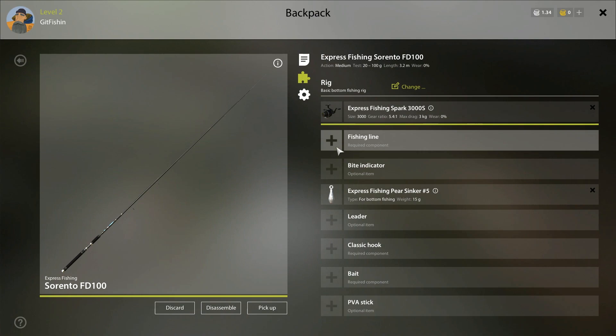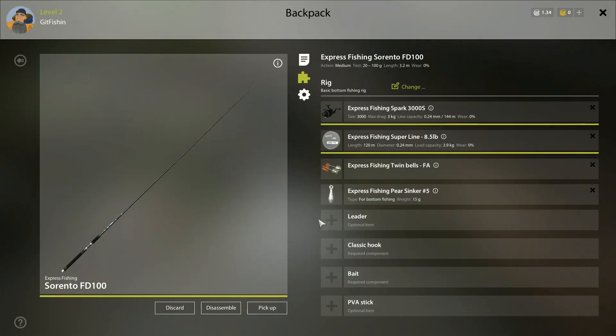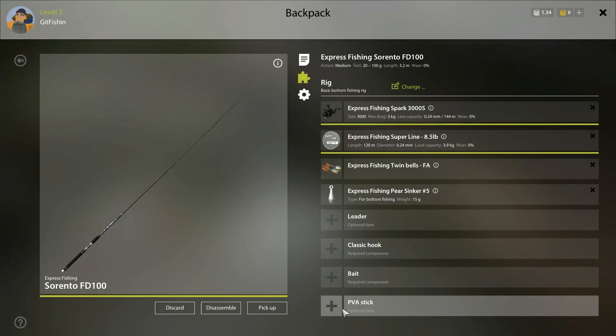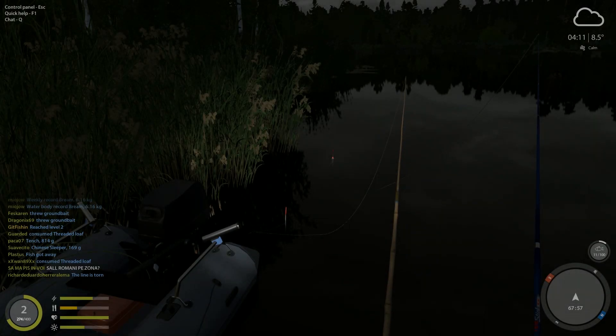What you want to focus on is the big fish, like tench and stuff. This is a basic feeder setup. Once you get your little basic reels and stuff, throw some decent line on there. Get a cheap bail, get a cheap sinker. Don't go with this hook, but use whatever hooks you can afford. The stars will indicate that they're better.